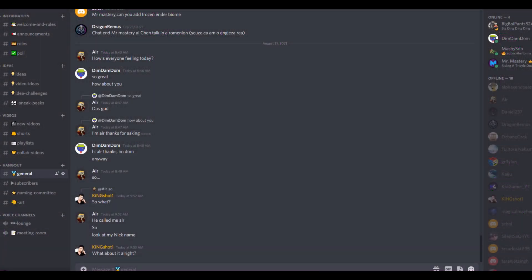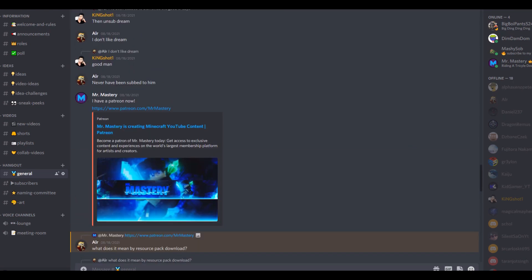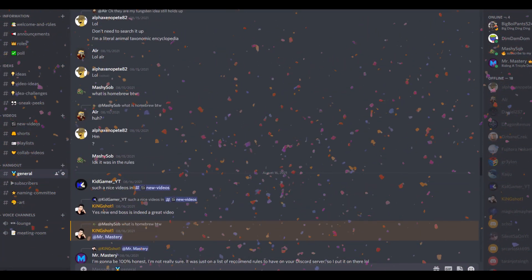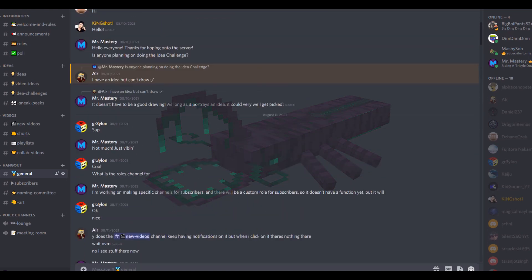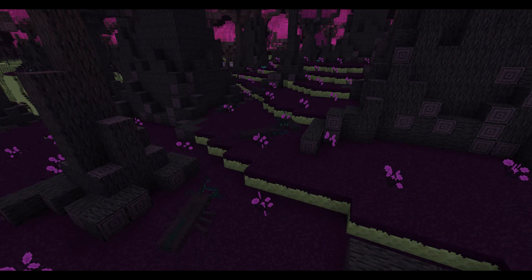On my Discord server, I held a contest where everyone was asked to design a mob using a specific color palette. The winner was AlphaZenoPete82, who entered with their new mob called the End Scarab. If you're interested in participating in one of these contests, make sure to join my Discord server. I added the End Scarab into the new biome, and it fits pretty well.